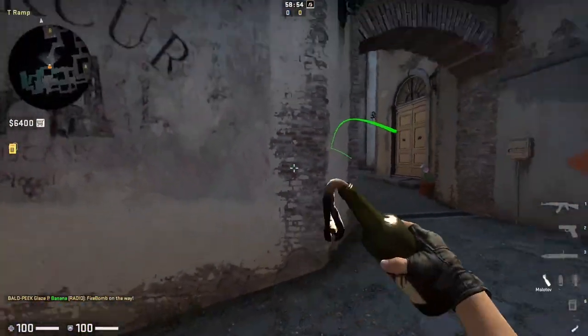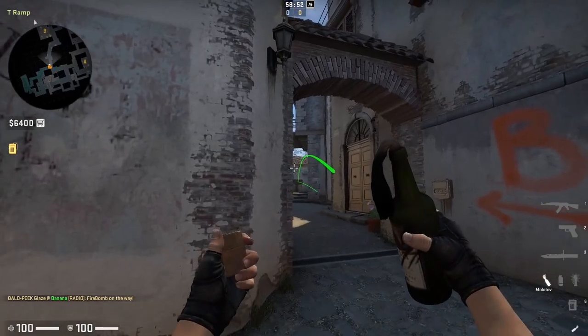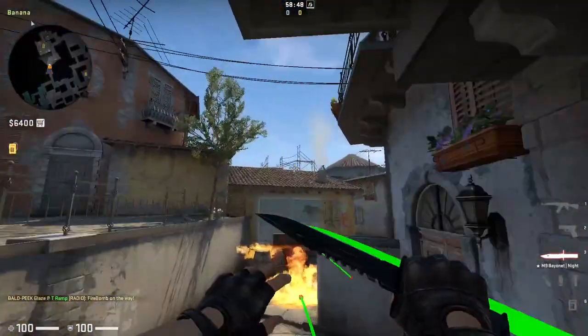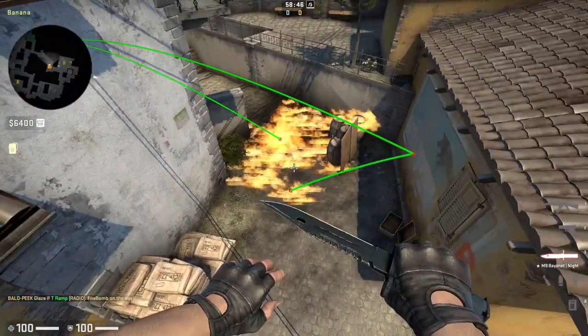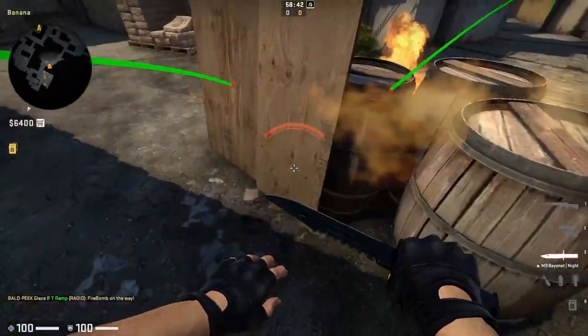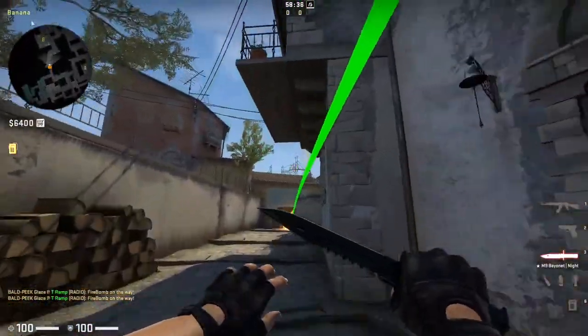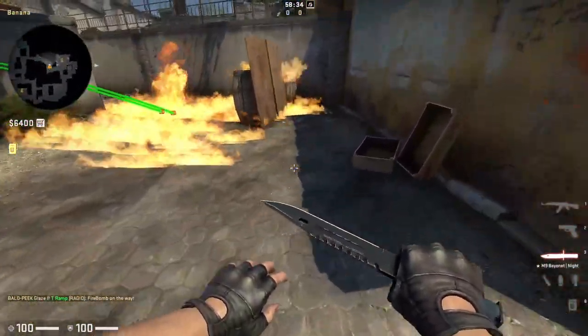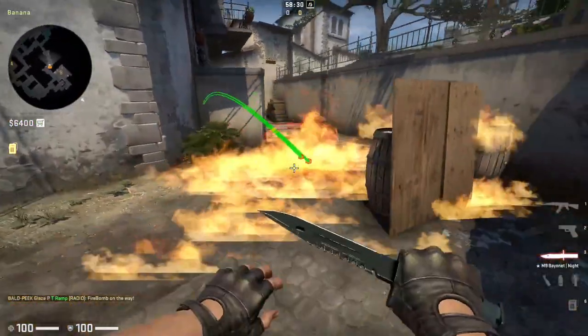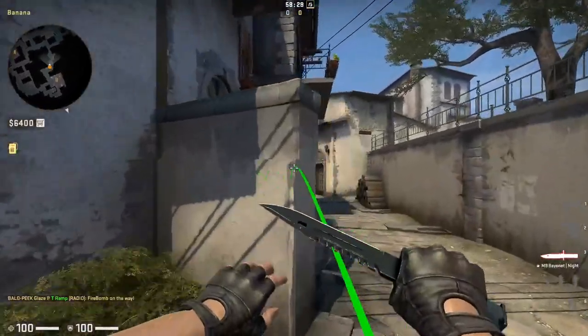Here is another way to throw the car molotov — probably a more common method. Aim up to where the blue part of the wall ends and run throw; this will land in front of car. It does spread behind car, but you need to be aware and practice it, as it doesn't always go behind car and can sometimes bug out.